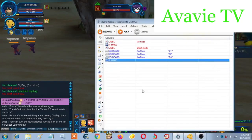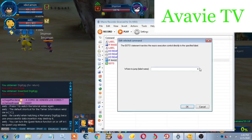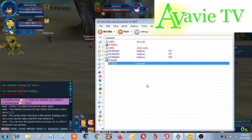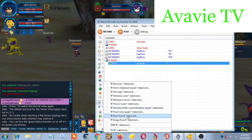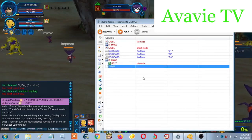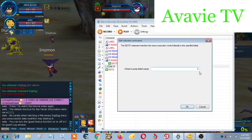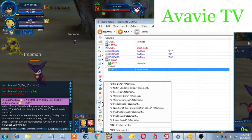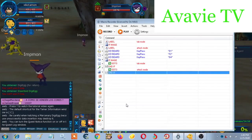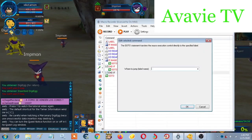It's done. Let's go to go-to command. Now look for tab mode. And if command, search for end if. And go back to go-to command for attack mode. And another if command. And another go command — look for attack mode, tab mode.